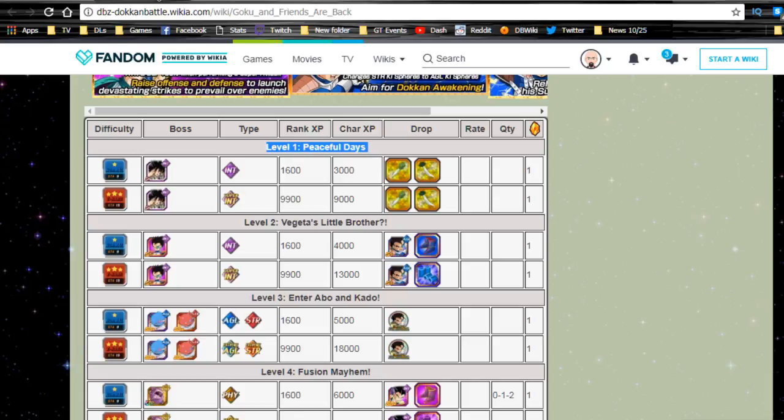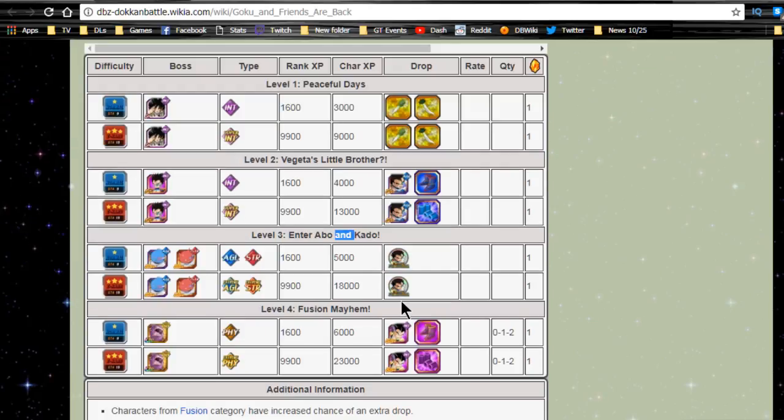Level two is 'Vegeta's Little Brother,' where you get Tarbo — I'll be discussing him. Level three is 'Enter Abo and Kado' — so it's like avocado. You get Tarbo medals from there and take both of them on, very easy. Then their fusion form in 'Fusion Mayhem' — you go up against their fused physical form and get a drop of Gotenks, not guaranteed, anywhere between zero to two. The Gotenks can be fed into the other two base form Gotenks — the agility one and the strength one.